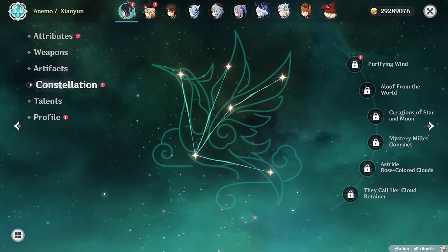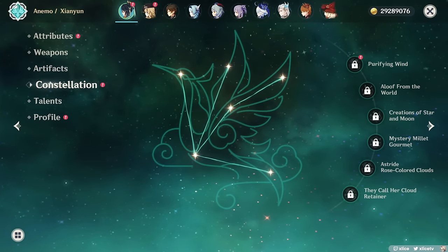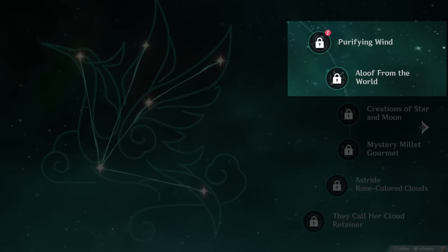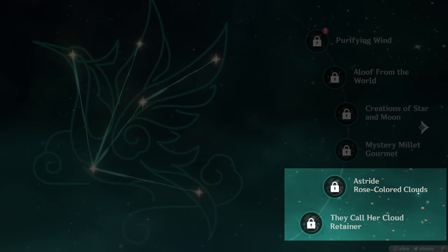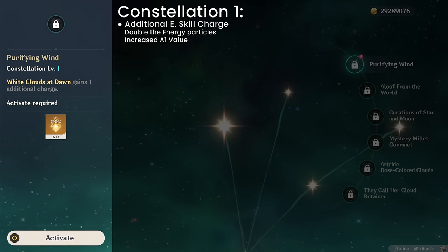Constellations. For the most part, they are completely unnecessary for Xianyun. The vast majority of players can achieve spectacular results with C0 Xianyun, and none of them are worth spending for in my opinion. Early constellations are useful quality of life, with later constellations focused on making Xianyun an elemental skill-based DPS. C1: E gains 1 extra charge. There are 2 benefits — first is double the energy particles, and second is higher effective value from her A1 passive that grants plunge crit rate from her E hitting enemies. So even if there's only 1 enemy, you can now feasibly get 2 stacks, and only 2 enemies are needed to hit a max of 4 stacks.